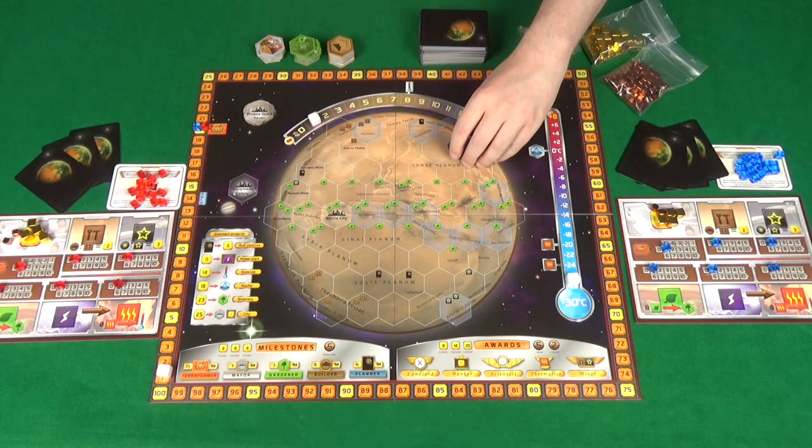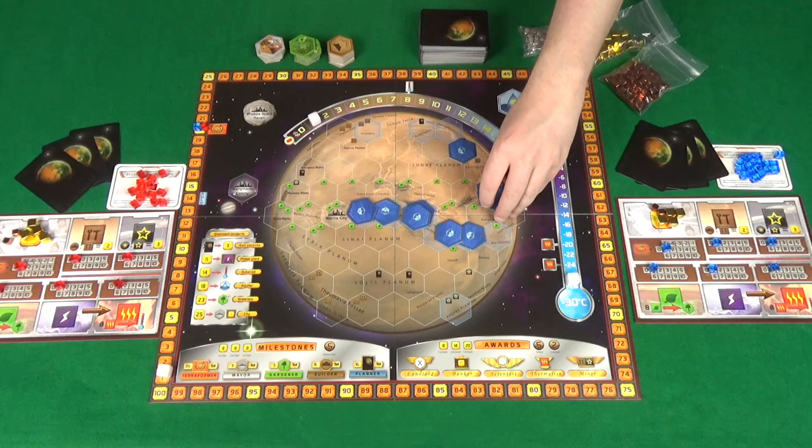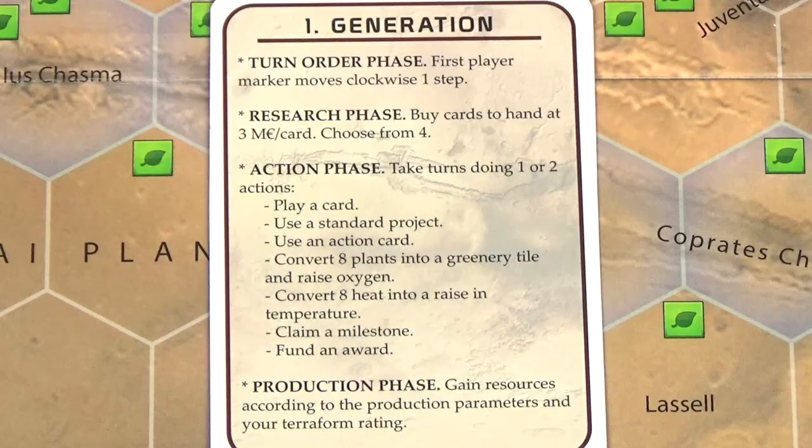But when do you add all this up? You do that once Mars is fully terraformed. The end condition is that all terraforming conditions are met: all nine oceans placed, oxygen up to 14%, and temperature up to plus 8 degrees C. Once that's done, the game ends and you total up at the end of that generation.